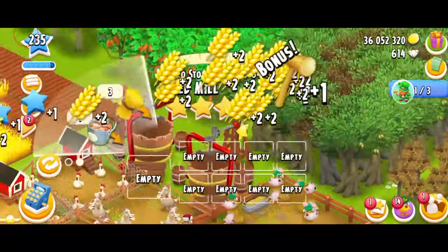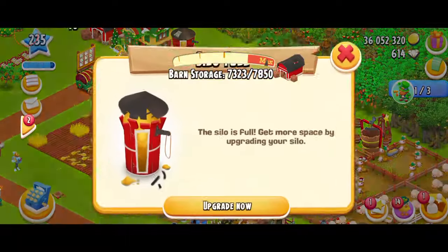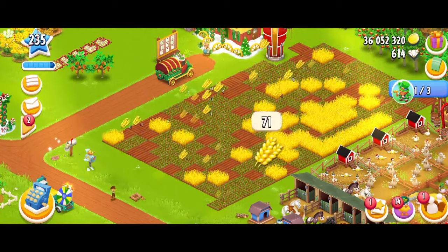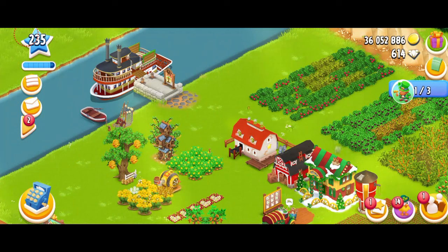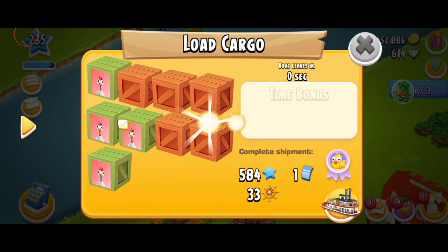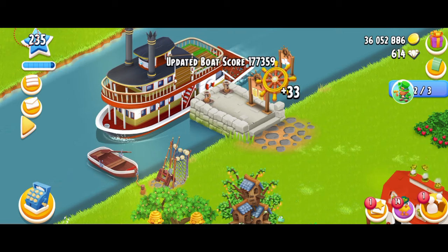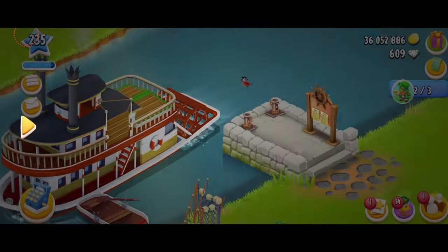Let's do my creams and butter. My wheat just got ready — my silo is full, this is not good. I'm going to make some wheat bundles. I'm also getting some tools, which is brilliant. I guess I'm just going to wait until my boat gets filled, and then I'll see you guys with my next order. My boat's been done — let's see what my next order is.